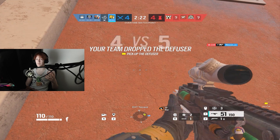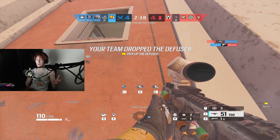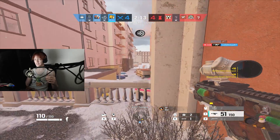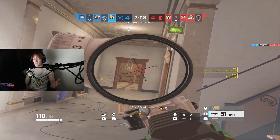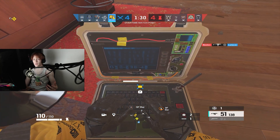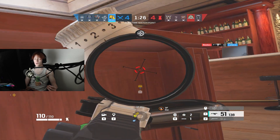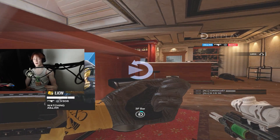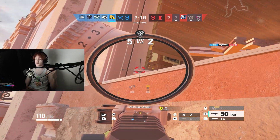Lion's loadout is very nice. His primary utility is the EE-1D Lion Scan, which has a very high skill ceiling — it gets better the better you are at using it. You can use his Lion Scan randomly three times throughout the round and still get good value, but the more you know how to use it, the better off you'll be. You can use each scan to coordinate a push or clear roamers. If you drone out somebody and know where they are, once you scan and they don't move, you can pre-fire them; if they do move, you have pings on them either way.